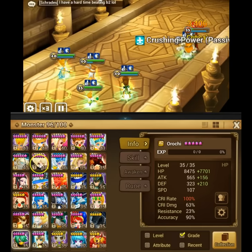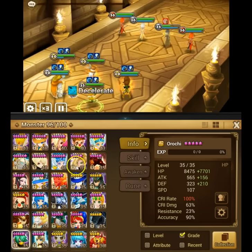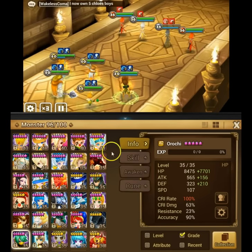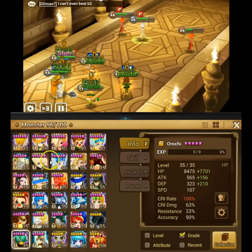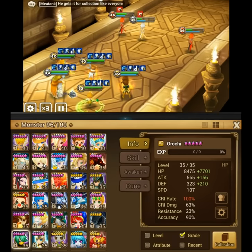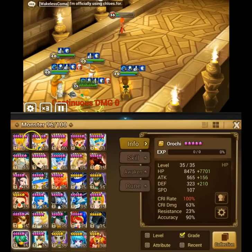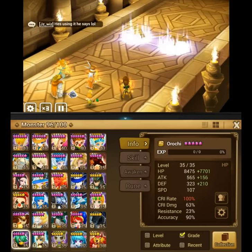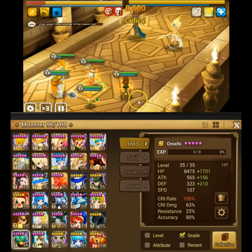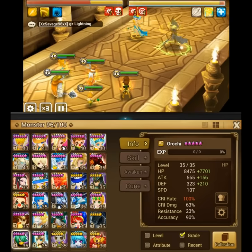There are quite a few monsters that are beneficial in this dungeon. Some of those are survivability monsters like Acasus, Amon, Belladeon, and Darien — those will help your team survive. Other useful monsters are crowd control: Tyron, Julian, Shannon, or whoever you have with despair runes. If you have crowd control, that's going to help quite a bit. There are a ton of different team possibilities.